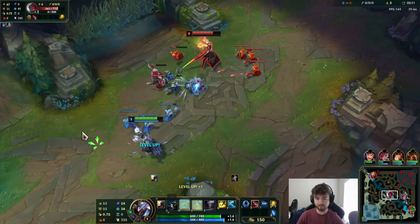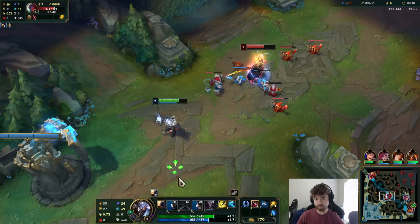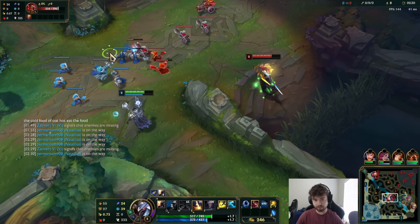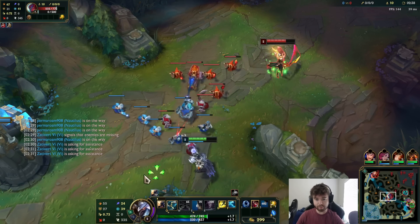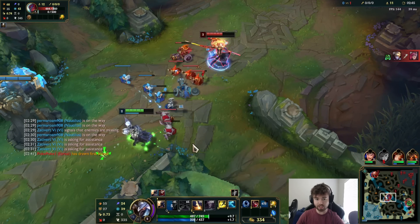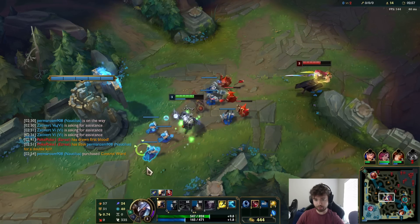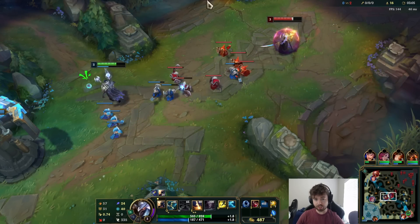A little bit of poke damage there. He reached level two before me, but we can still get some pretty decent trades against him. He's going to Q so we'll just back away — don't want to get hit by that. I'll shield some of the damage because the caster minions hurt quite a bit early on. Make sure you don't get hit by his W because his W gives him a bigger shield if you get hit. I'm trying to stay at the perfect range where he can't hit me with the shield while we continue poking him down. You don't want to mess with the creep wave too much — on Viktor, if you're harassing all the time the wave can get really screwed up.